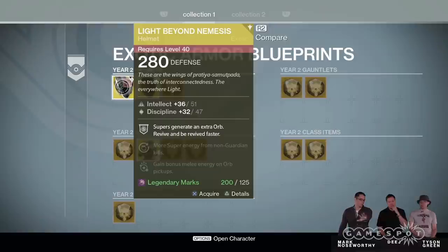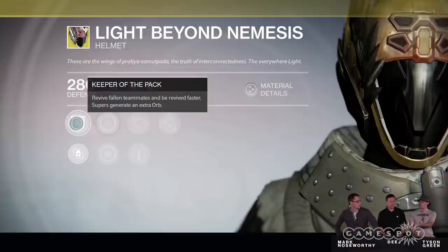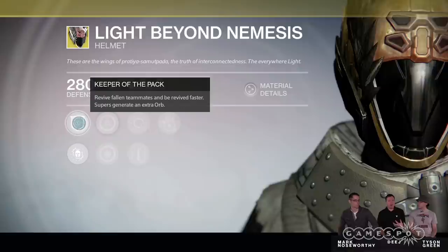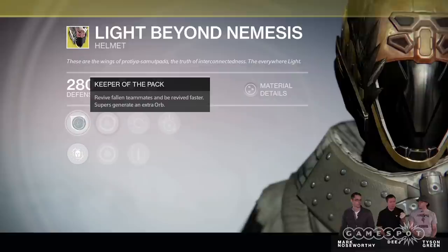It does cost some legendary marks. Let's drill in and you'll see why. These are improved not only in level, but for the exotic armor, we've taken the signature perk and moved it to intrinsic. So the Keeper of the Pack — the thing that lets you revive your friends faster — that's active as soon as you acquire the helmet. The thing that made it great is already live.